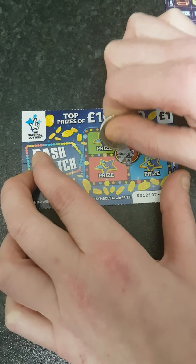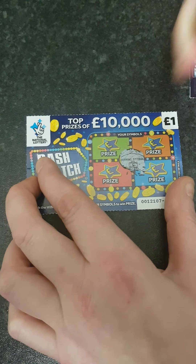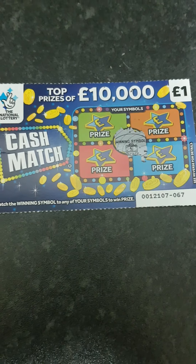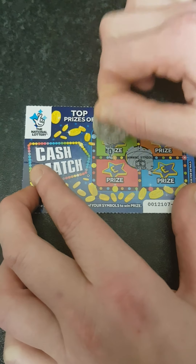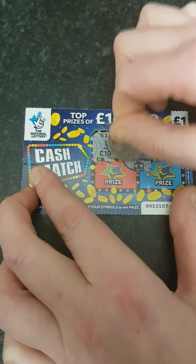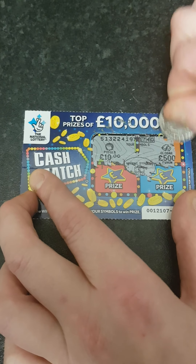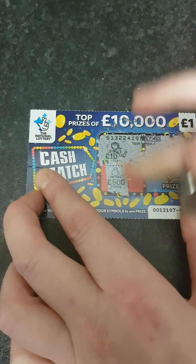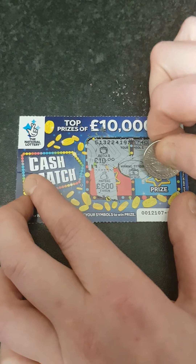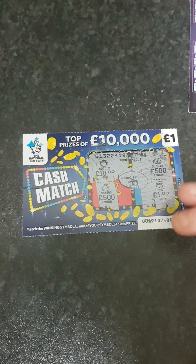So we'll scratch off our symbol and see what it is - it's like a little money bag, pot of gold. Nothing so far - a gold bar, money bag... no. It's got to be like a little suitcase bag with a pound sign. Nothing in the chest either, so nothing on that one. We'll push that one over.